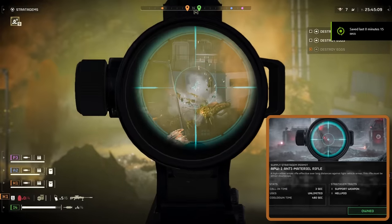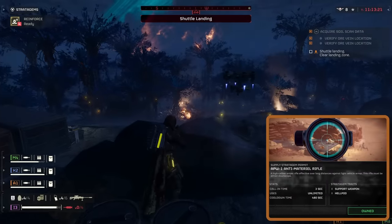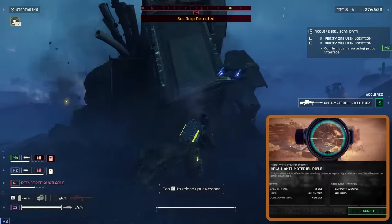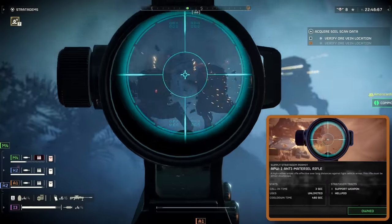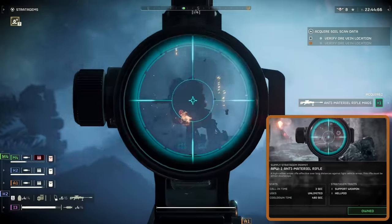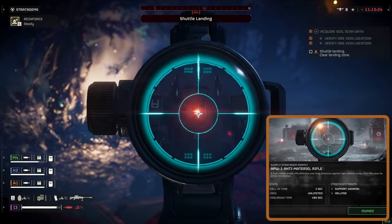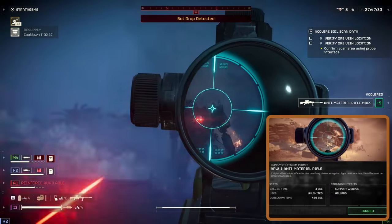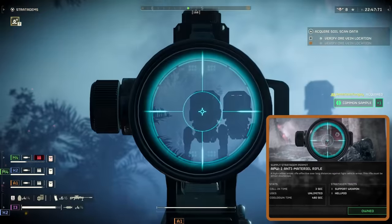Shifting focus to how this rifle squares up against robots — it's pretty much a game changer. Starting with berserkers, landing a few well-aimed shots can take these guys out without too much hassle; it's all about precision and timing. Moving on to Devastators, they can seem intimidating with their lethal arsenal, but they've got a weak spot: their heads glow red, making them a prime target for your sniper skills. A couple of precise shots to that area and they're done for.